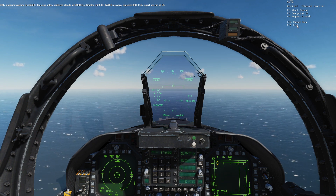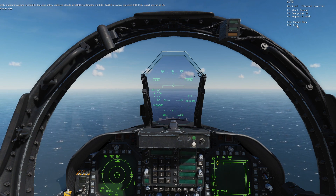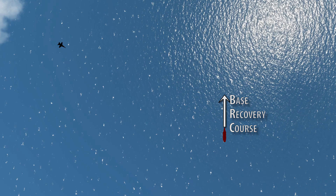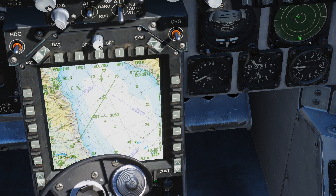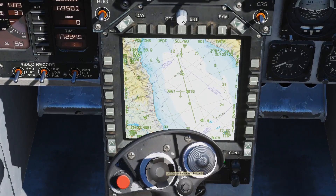That is our next step. We will fly towards the carrier and select that option at 10 nautical miles range. While we fly to the carrier, let's input the BRC as a course heading — this will show us the carrier's heading on the HSI, which is very useful later on. Hold the course switch down until C-SEL appears on the UFC, then input the BRC which was 116. A line now appears on the HSI letting us know the orientation of the carrier.